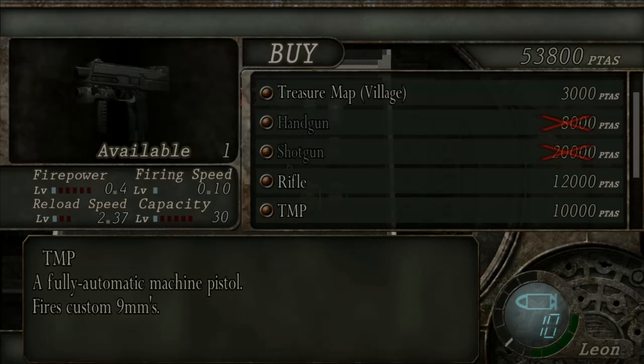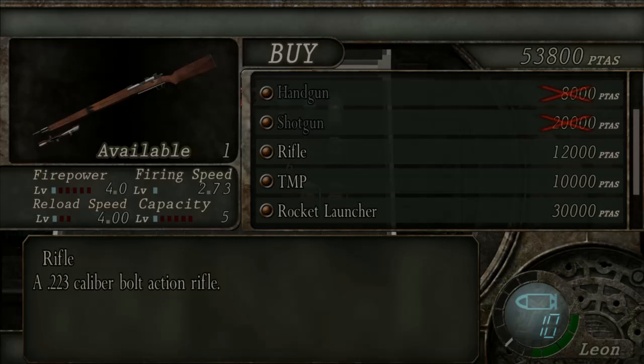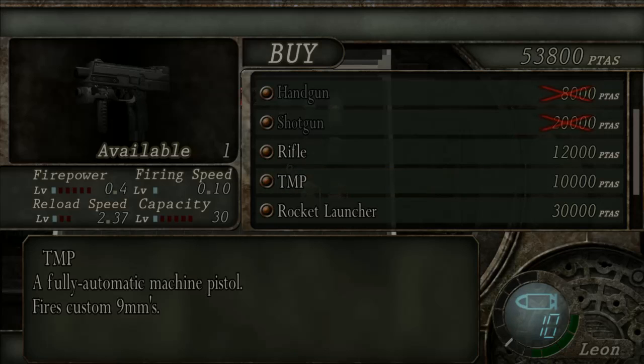The TMP on the other hand is one of my favourite weapons in the game - a weapon that gets a lot of criticism and I don't get it. Whereas a lot of people seem to praise the rifle, they don't praise the TMP, even though the TMP is far more viable. It does surprisingly good damage when upgraded. It has a decent reload speed, the firing speed is insanely good, good capacity, and it's very good for crowd control. So it's pretty damn good in my opinion.